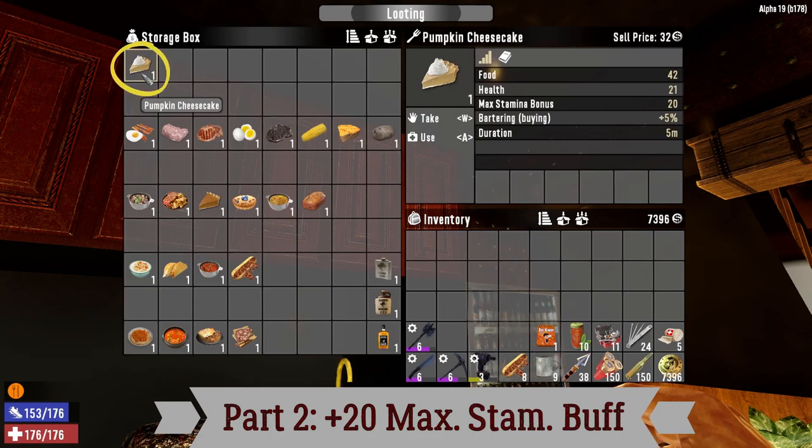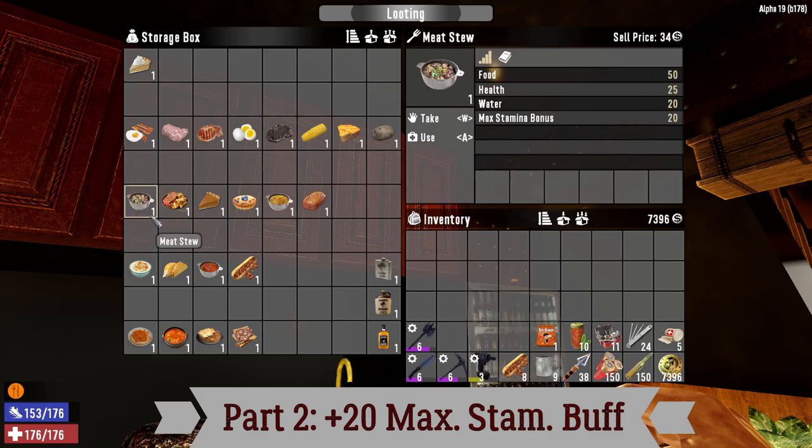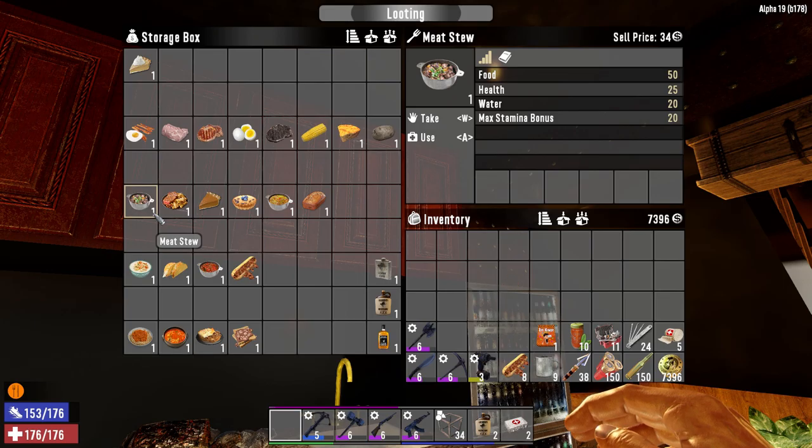We also have the pumpkin cheesecake, also in the plus 20 max stamina bonus category. I recommend using it when you are going to buy stuff from the trader — probably before a whole night where you're going to buy meds, ammo, weaponry, armor, or tools. The pumpkin pie is relatively fantastic for bartering; I made another video on bartering and I'll provide the link below. General advice: do not rapidly cook meat stew with your first corn and first potatoes. Expand your farm first. Once you start to have a steady supply of corn and potatoes, then you can consider moving on to the meat stew.